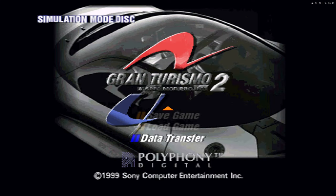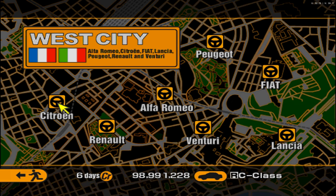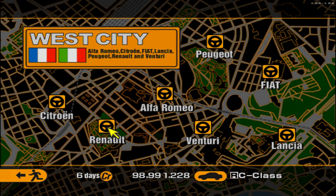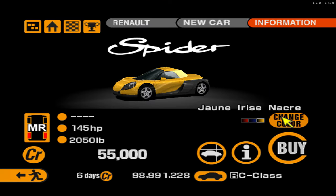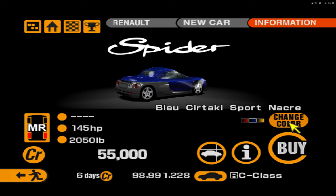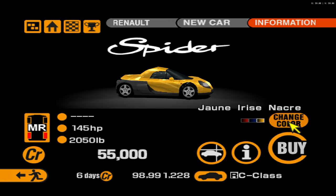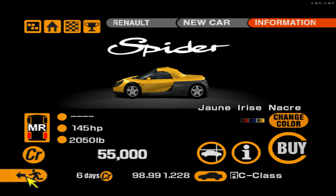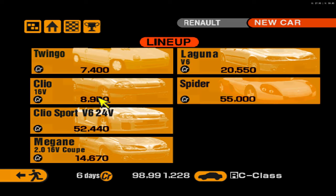Here is the main menu of Gran Turismo 2 A-Spec. I know what you're saying — RGT, this looks a lot like Gran Turismo 2, you're a liar. But the proof is in the pudding. Let's look at some Renaults — the Renault Spyder, that's a brand new car. They have actually added in several brand new cars into this game, all with multiple color schemes if applicable, which is just awesome. Adding in new cars — that's what Gran Turismo 7 is doing in 2024, but we're getting it in Gran Turismo 2.